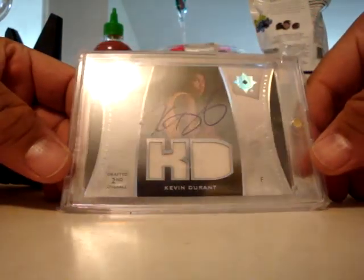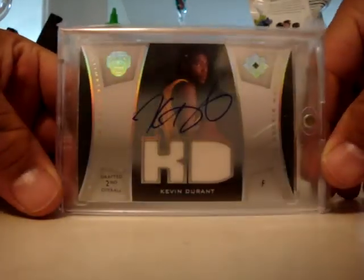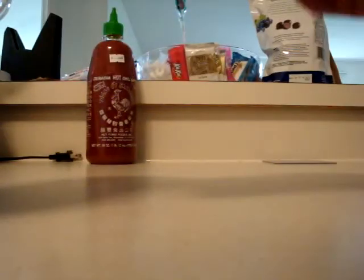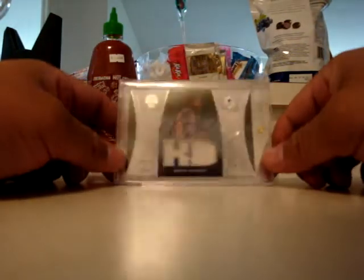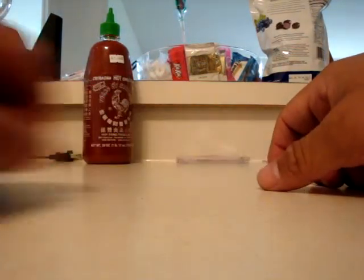I got a 07-08 Ultimate Rookie Materials Auto — Kevin Durant dual jersey auto. I don't believe these are numbered or anything like that. But I had to pick up a new Kevin Durant. I wanted an on-card auto, preferably rookie year. This meets my criteria, so I'm really happy with that one. That one will go in the PC.